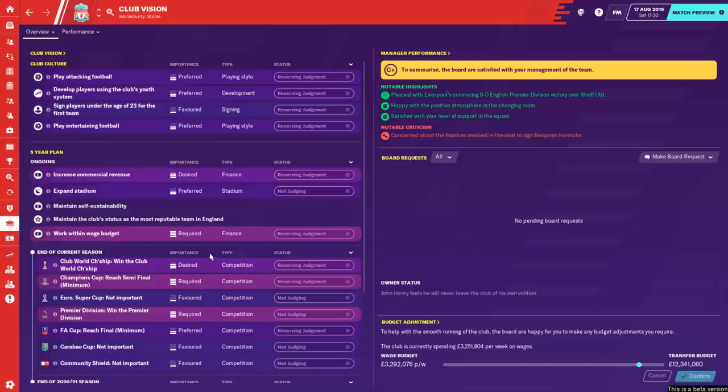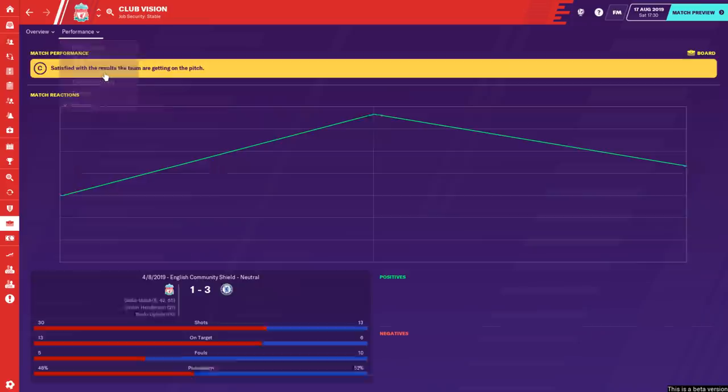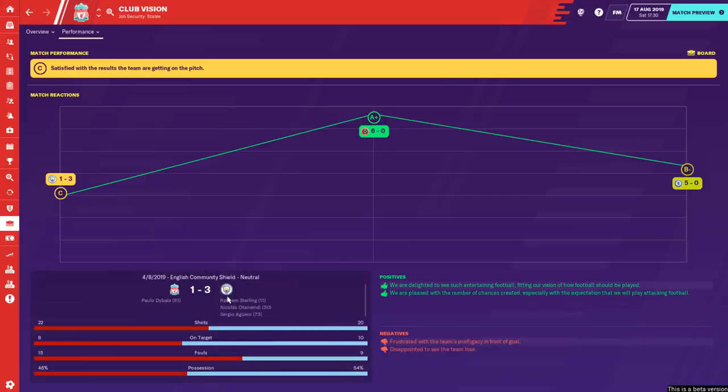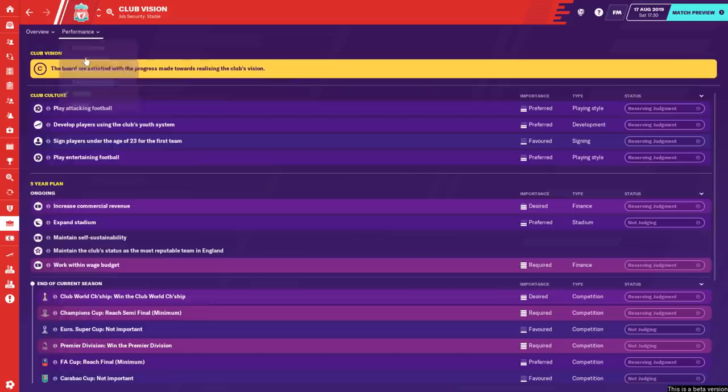The other new feature in FM20 is the Club Vision stuff. I find myself obsessively checking this - stuff like the squad and how things are going. The board are really happy with the current kind of happiness. I analyse the match performance every single game - I want to see how we're doing, are the board happy? Even against Manchester City where we lost 3-1, they were at least happy with the way we were playing. This is not anything too revolutionary for Football Manager, but at the start of the FM20 beta I'm finding myself obsessively checking if I'm ticking off the boxes the board expect.